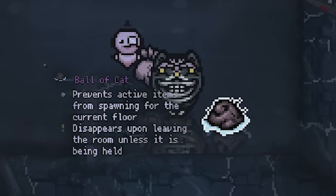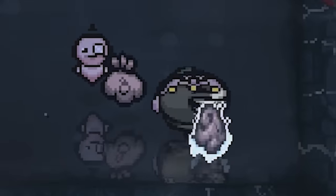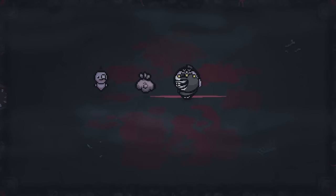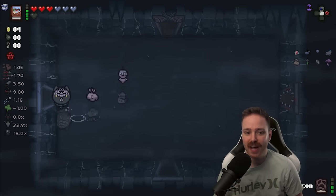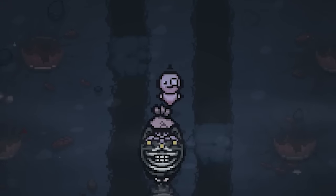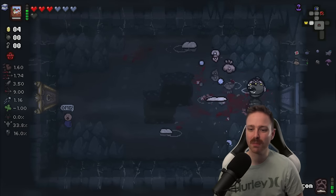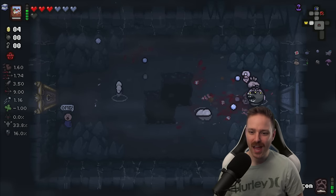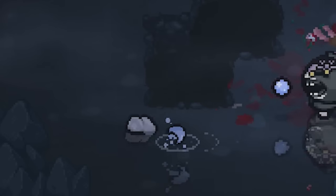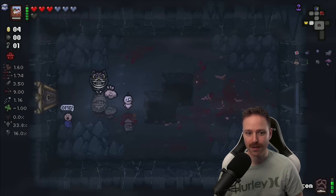Ball of Cat — prevents active items from spawning for the current floor. That sounds pretty good. Curse of the Blind, which means no re-rolling either. Pill, pill, pill, pill, pill — come on. An even smaller baby popped out and I still didn't get a pill. Look at all these little babies. I did get a key though, that's nice.